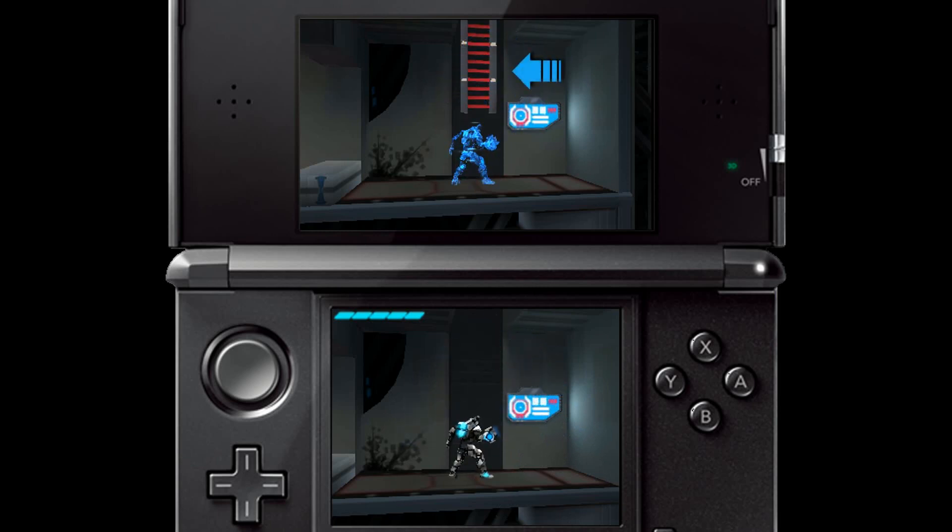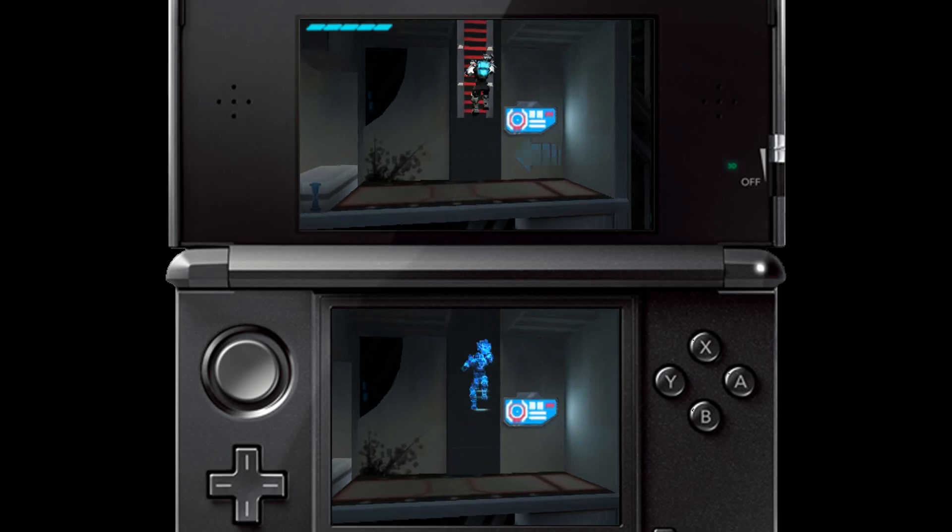For example, the ladder here only exists on the upper screen, and as a ghost you can't climb it, but if you tap either shoulder button to switch screens, now you can.